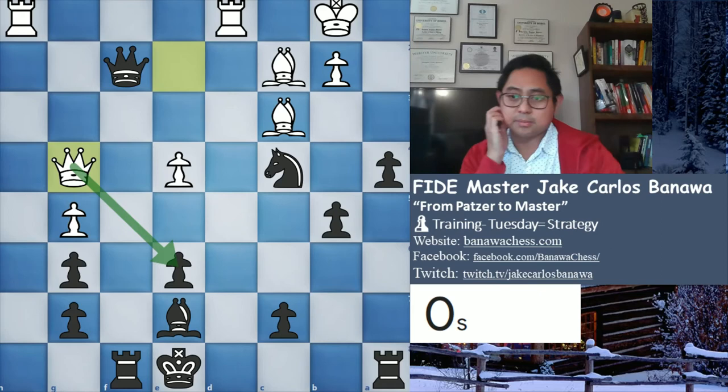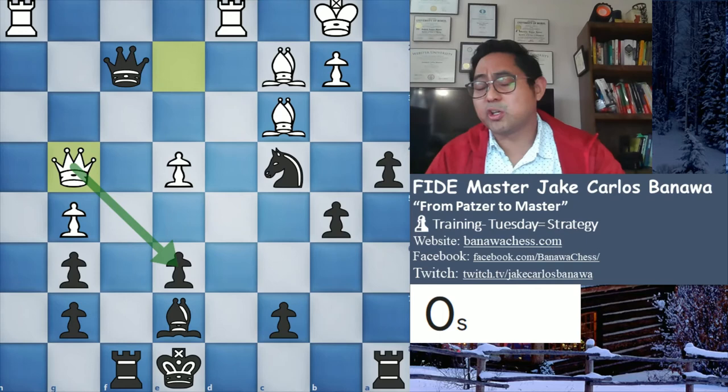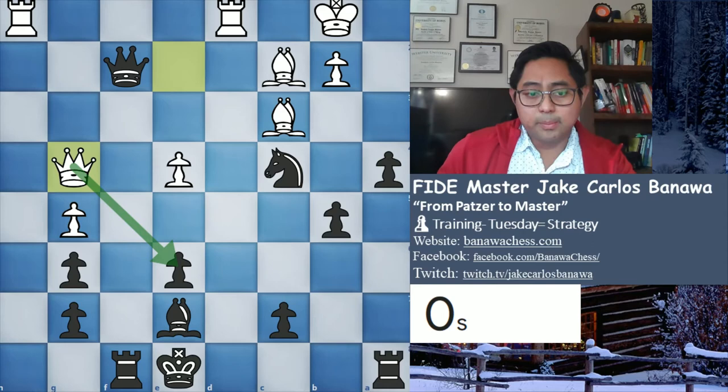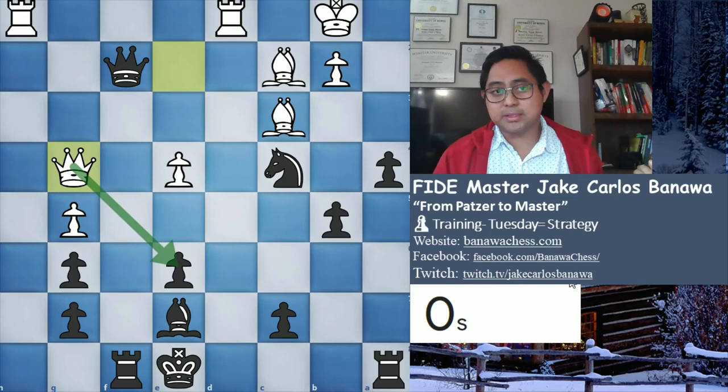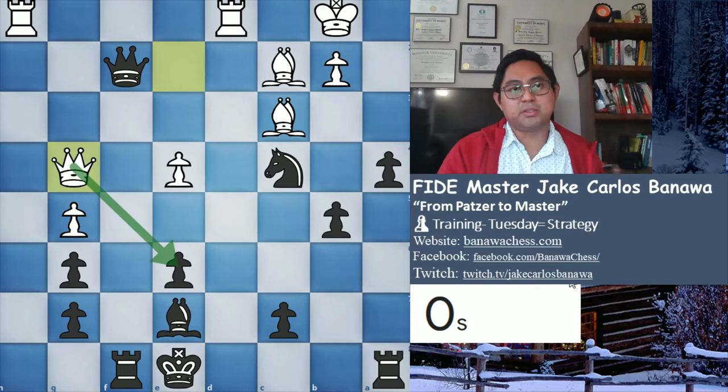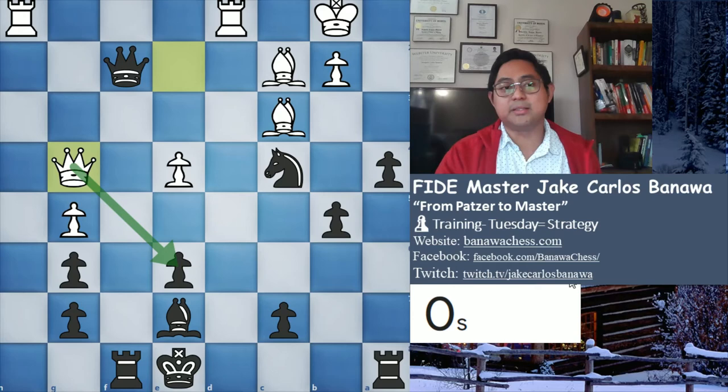Usually if you want to attack, you find out where your opponent is going to castle on the kingside - then you castle kingside - then start bombarding them with pawns. That's usually how people castle on opposite sides.